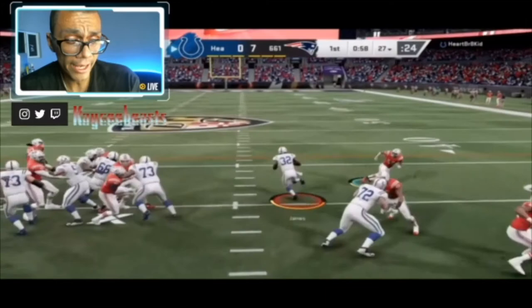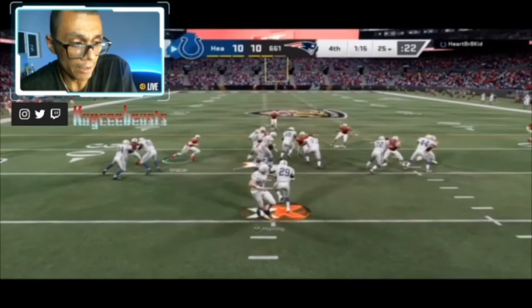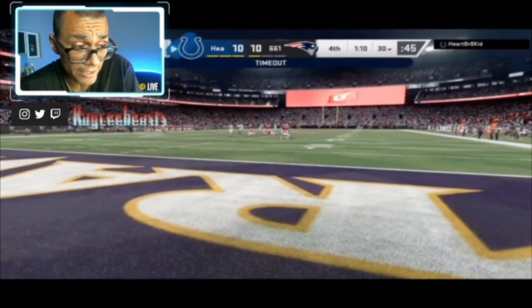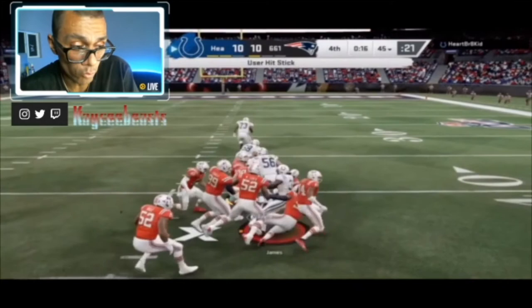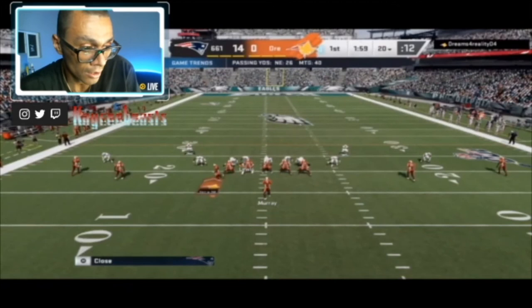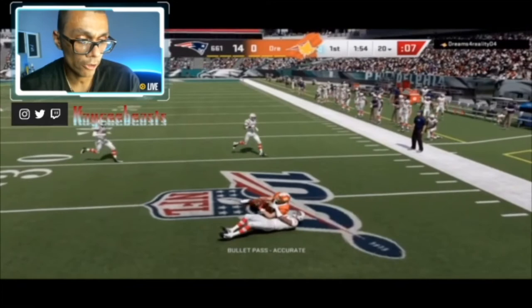He very much plays like Marshawn Lattimore does in real life — one play the dude's making a great play, the next he's getting burnt for six. I'm not really a Saints fan but I've watched a lot of football and I think I had Drew Brees on my fantasy team — that's who Marshawn Lattimore is. The dude can play, then he can't play on the next one. It's a coin toss, and with this Marlon Humphrey card it's the exact same thing.